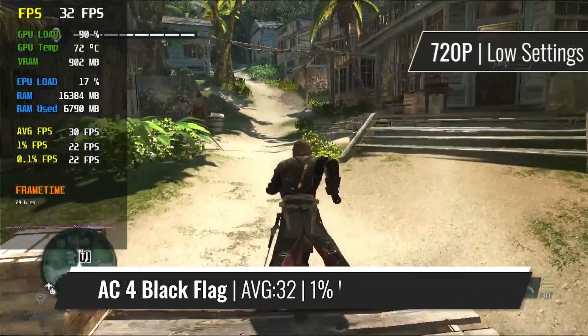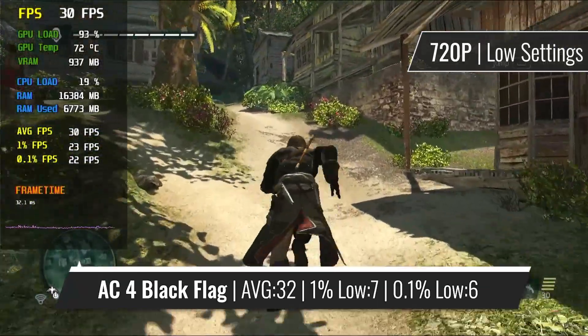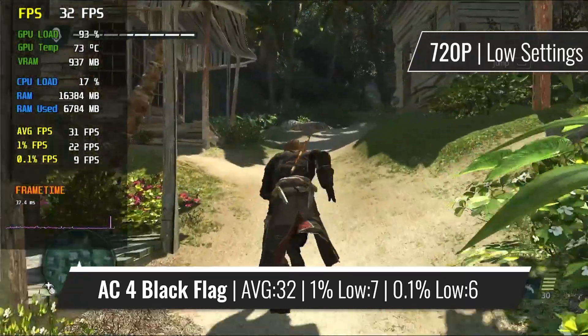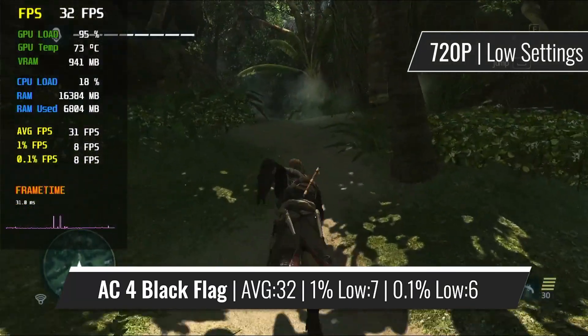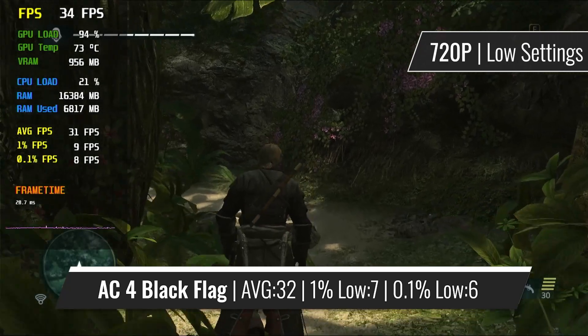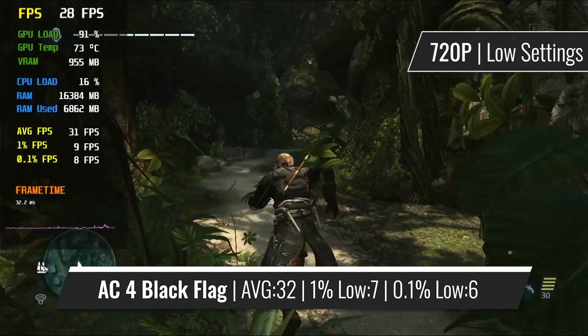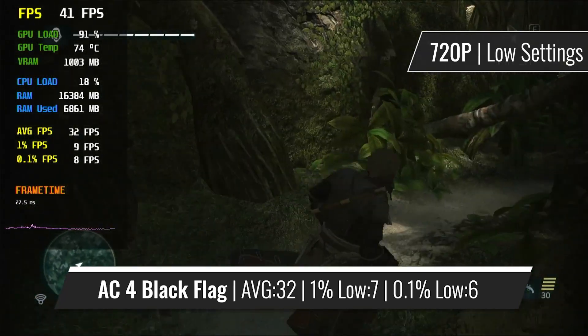The first real issue for the card came while trying to run the notoriously unoptimized AC Black Flag. Well, it's either unoptimized, or it really doesn't like running on old DirectX 10 GPUs. The GTX 285 was barely able to squeeze playable FPS even at quite reduced settings, and even then the FPS dropped below 30 in a lot of instances. Seems like the game requires a lot more to run at respectable settings and resolutions, and that the old DirectX 10 GPUs just don't cut it.